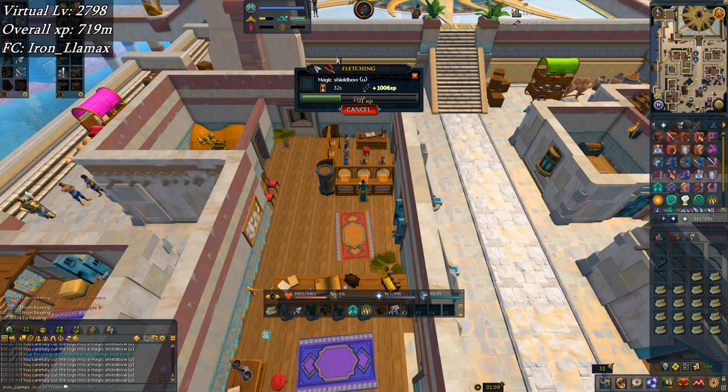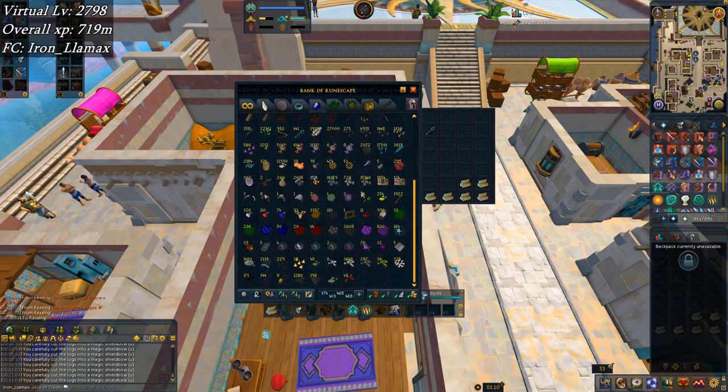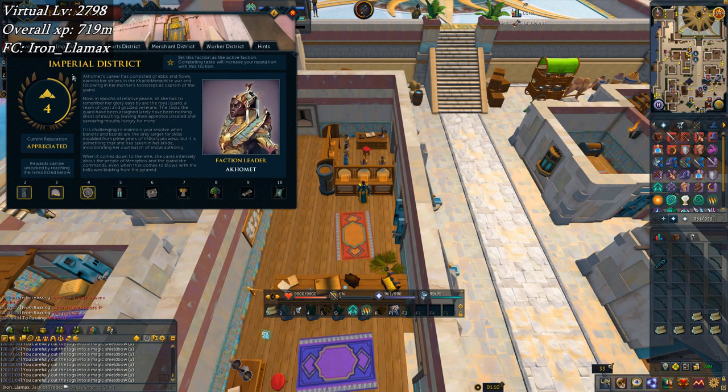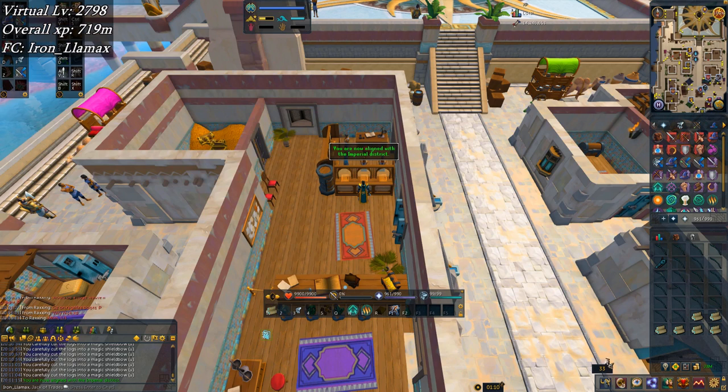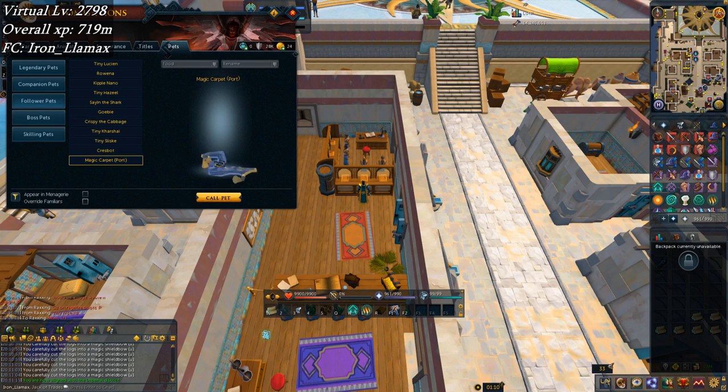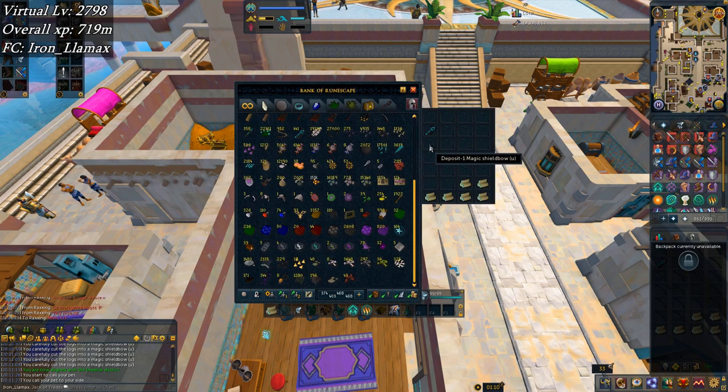I've been fletching here in Menaphos all day getting a bit of reputation, basically trying to gather parts for invention. I want to get everything I need to go all the way from where I am to 200 mil just so I don't have to worry about making siphons or augmenters ever again. Shield bows are a big part of that. And I finally got myself the magic carpet pet for the ports district, so I'm moving over to the imperial district.